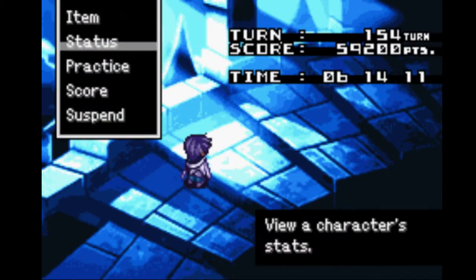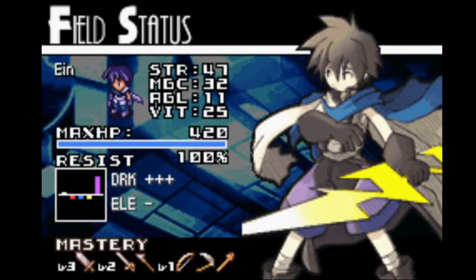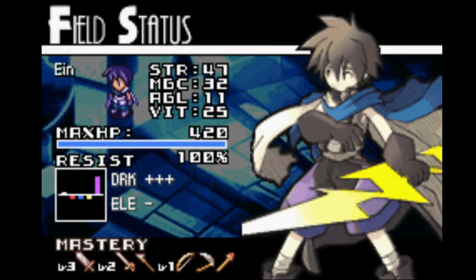Let's go take a look at our stats now, especially since we leveled up a lot in our last run. We see Aen — nice strength for sure, agility is really low though. 420 base HP, nice.